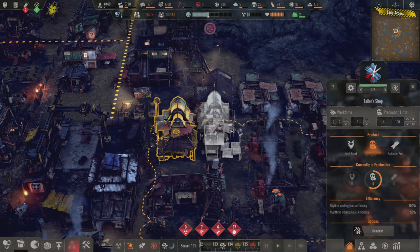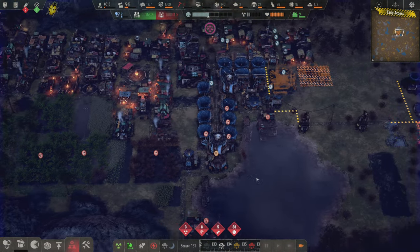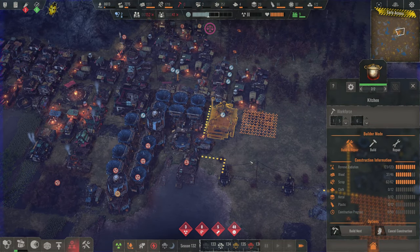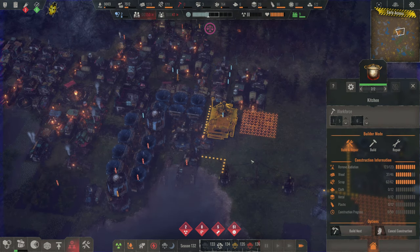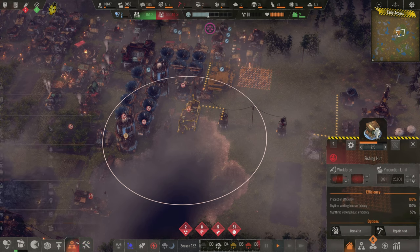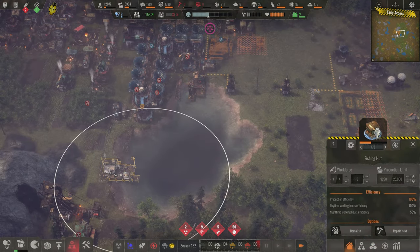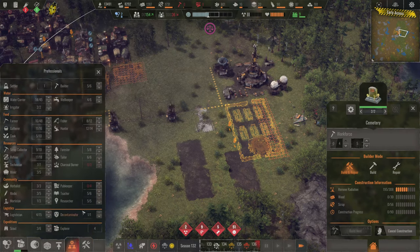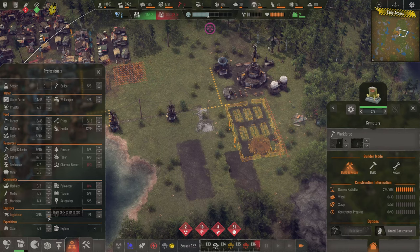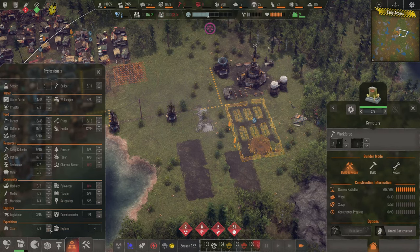Once again we're off radiation protection — we just don't have any right now. But food supply is going up; the food rationing is solving that issue. Maybe I didn't need the birth control thing, but it's certainly going to help. Let's pull people off farming quickly and put them in fishing. We want builders but not that many — go more fishing. And then we'll want at least one more mortician, three people on logistics, one on scouting.